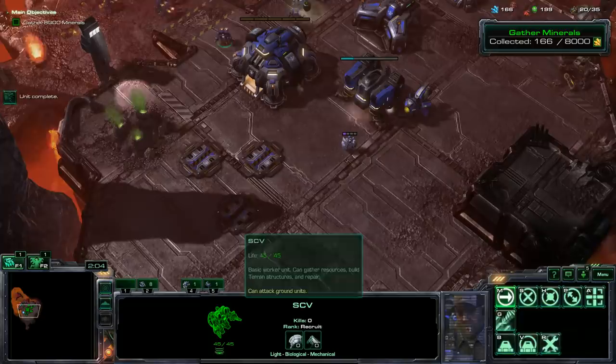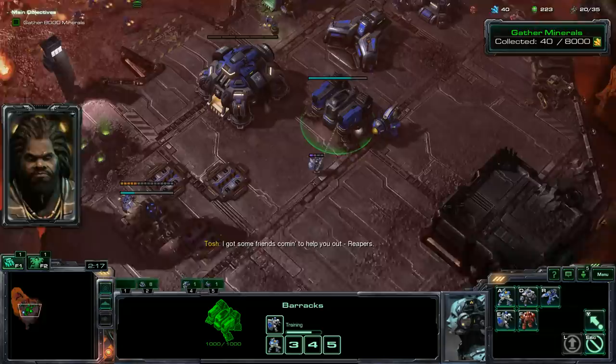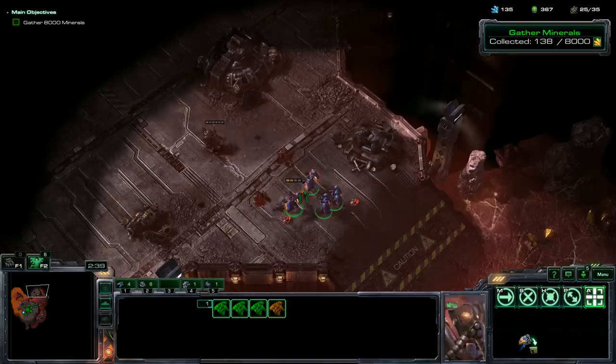Let's grab an engineering bay so we can grab our plus-one upgrades. I've got some friends coming to help — Reapers. We got to train more of these guys; they're seriously badass. Let's start moving. We got our defenses set up, we're building more stuff. Let's try not to lose anything to these initial pre-placed areas of Zerg.